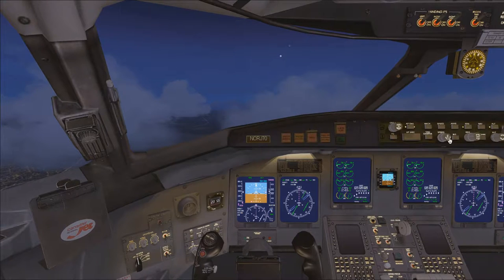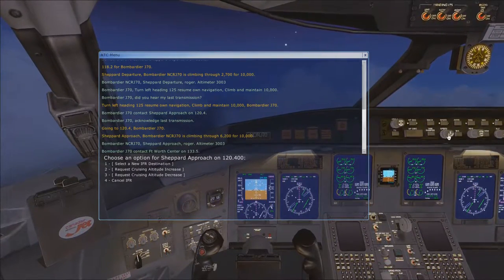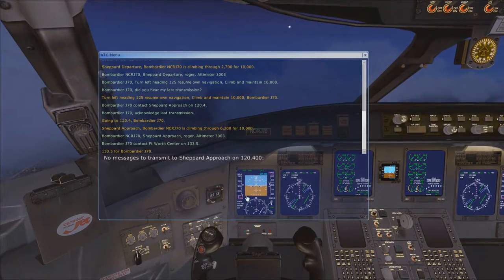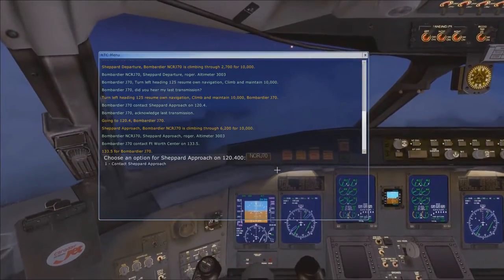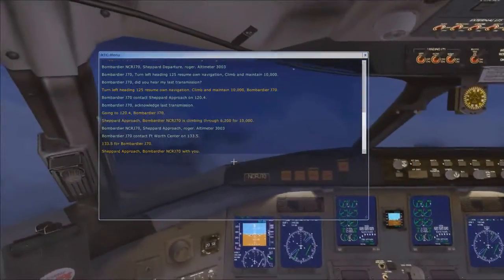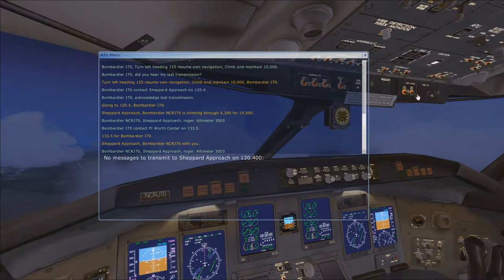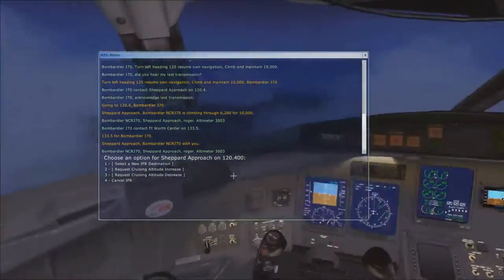Let's go ahead and turn on that auto speed so we can throttle down. Put it at about 230. Let's go ahead and acknowledge that handoff — 133.5. We are about to level off at 10,000 feet. Let's contact Shepard Approach. Since we're reaching our cruising altitude, I'm going to release our passengers so they don't have to keep their seatbelts on.